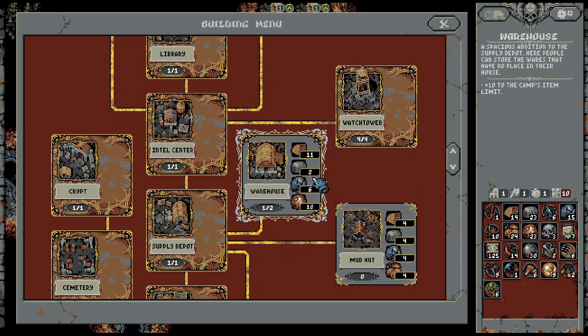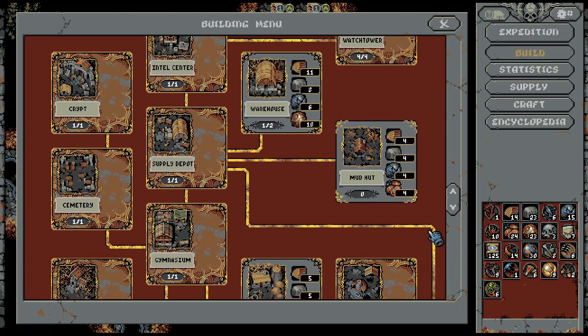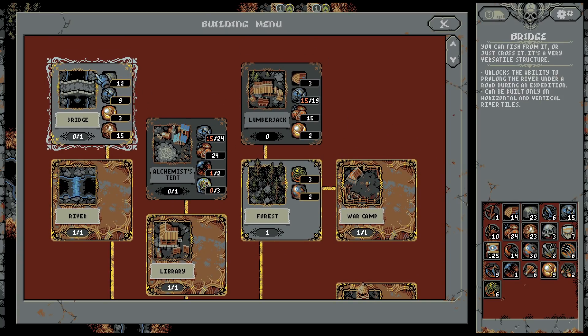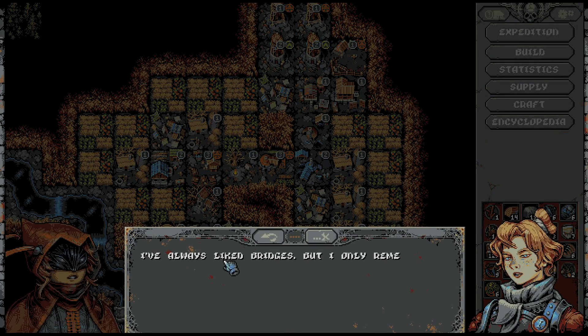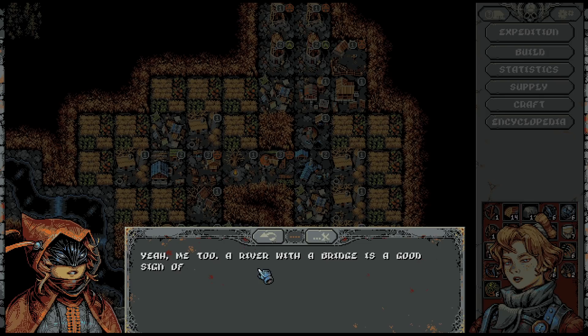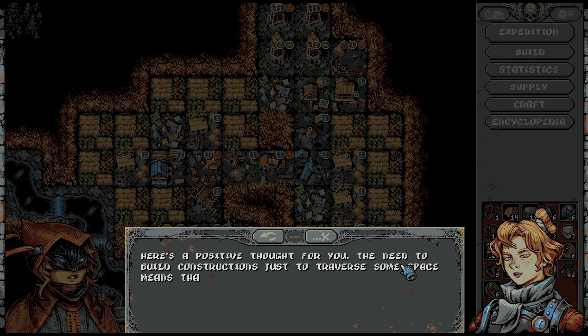We can play warehouse or the bridge, which unlocks the ability to prolong the river under a road during an expedition — can be built only on horizontal and vertical river tiles. Let's go with the bridge. I've always liked bridges. A river with a bridge is a good sign of civilization, and there is a place for them in my expeditions.